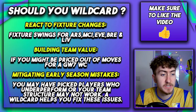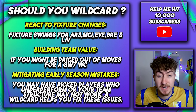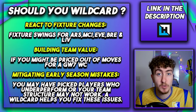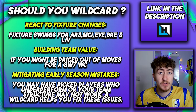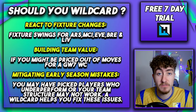Next is building team value. This one is really for people like myself who didn't have the best start to the season and maybe picked a few dodgy picks — the likes of Kwanzaa and Kuku. These players have lost immense value over the past few weeks, and if you were looking to wildcard in week 7 or 8 and feel you could be priced out of the moves you wanted to make, maybe this week could be a very valuable week to do it.